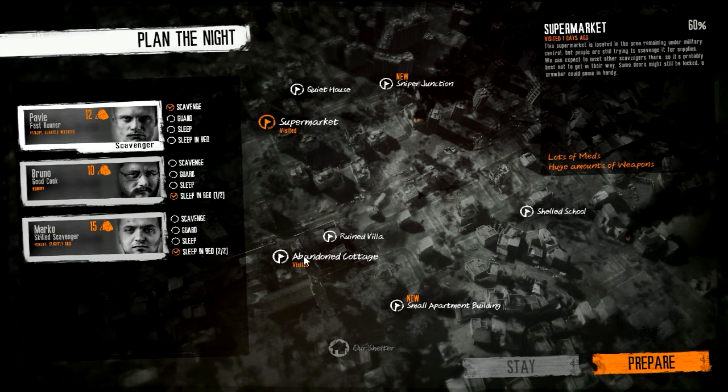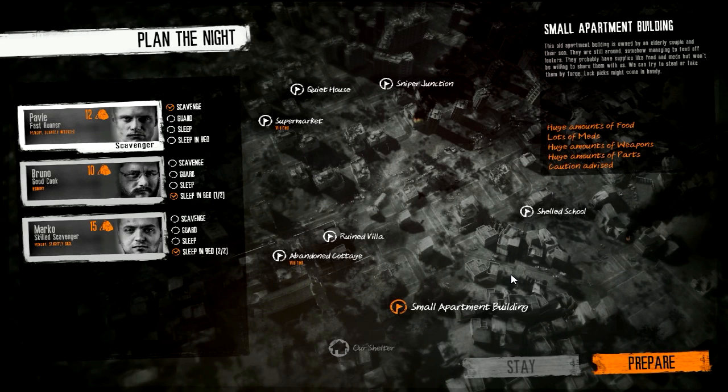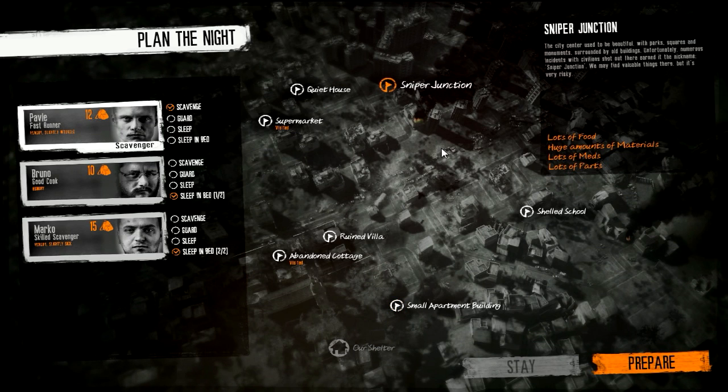Let's make sure we don't go to the supermarket. We've got two new locations: small apartment building and a second one. This old apartment building is owned by an elderly couple and their son - they're still around, somehow managing to fend off looters. They probably have food and meds but won't be willing to share. We can try to steal or take them by force - lockpicks might come in handy. Huge amounts of food, weapons, parts, lots of meds. Caution advised. And then the always-friendly Sniper Junction - the city center used to be beautiful, but numerous incidents with civilians shot there earned it the nickname. Very risky but lots of food, meds, parts, and a huge amount of materials.